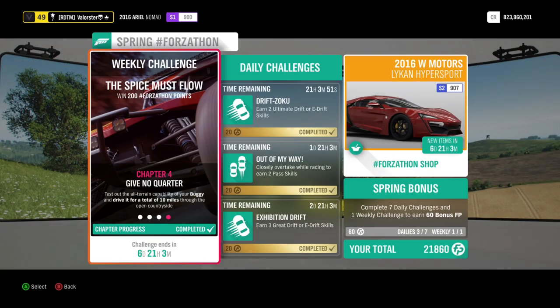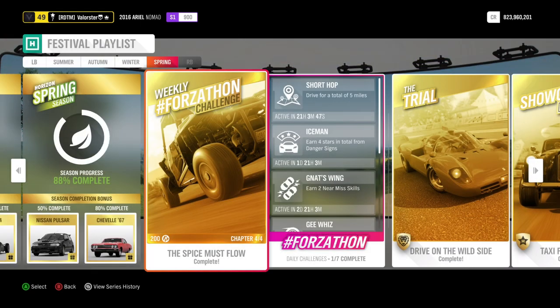The next task is to drive 10 miles or 24 kilometers. Just go to the highway, take the fastest buggy you have, and drive up and down.